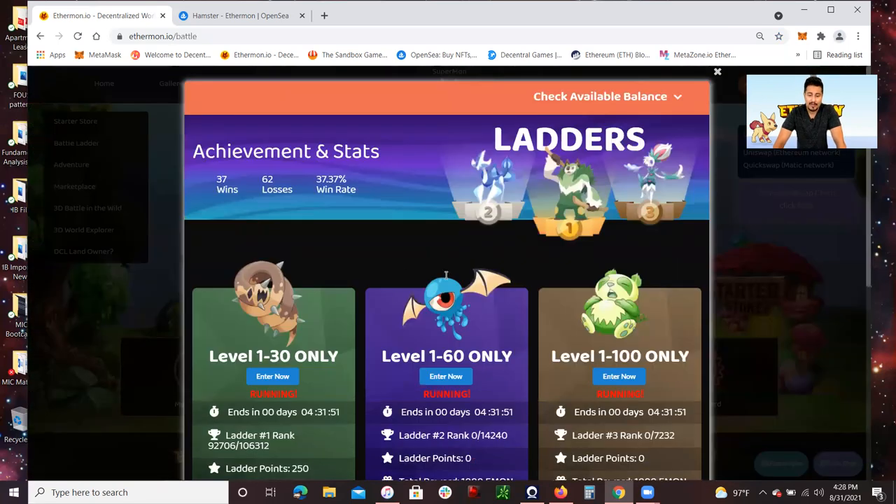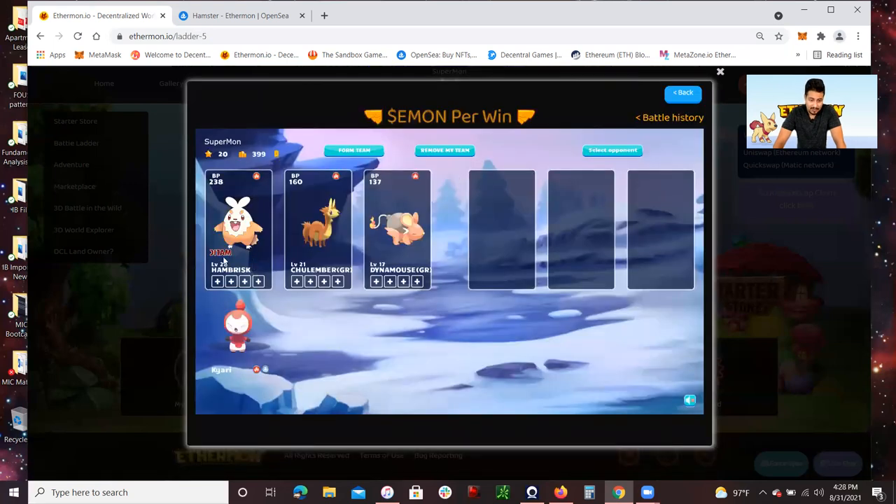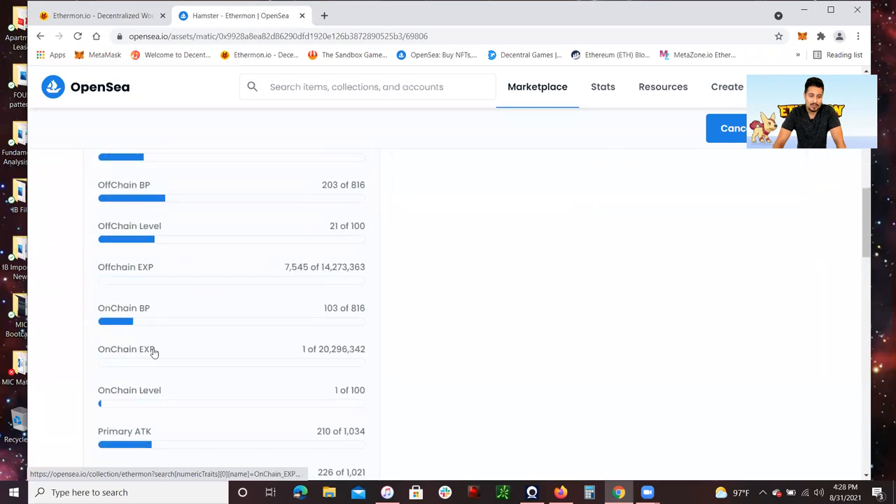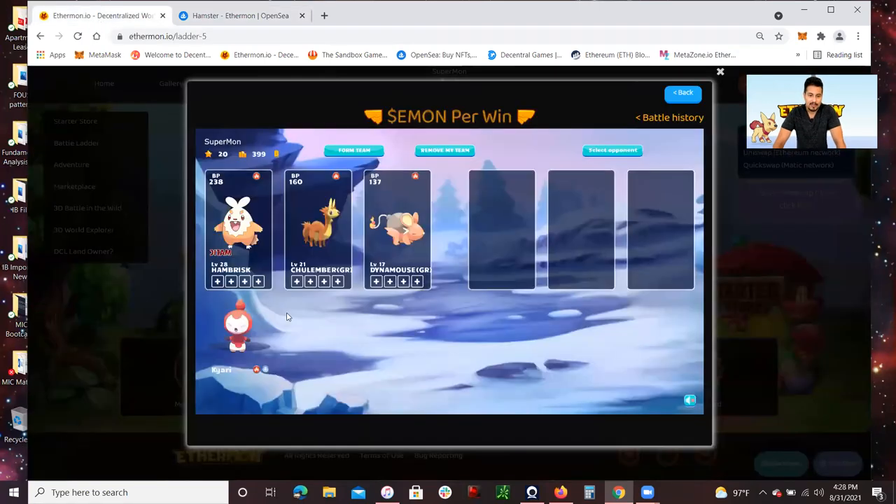So when you do battle, the way to increase the off-chain level of your Ethermon is by battling in 2D on Ethermon.io. This is the only way to increase that level. Every time you battle, win or lose, you get experience points, and those experience points increase the level of your NFT, which makes them stronger so you can battle and win more.